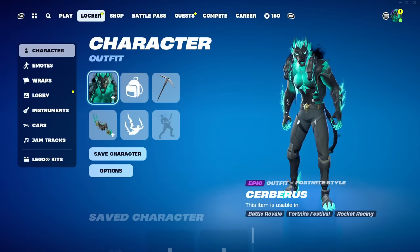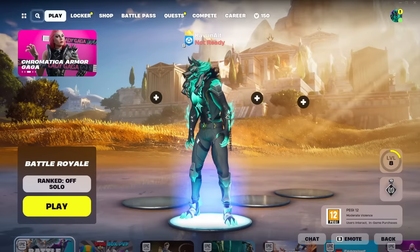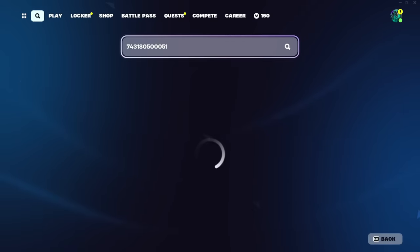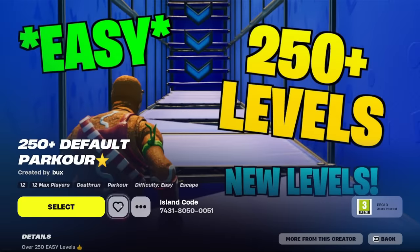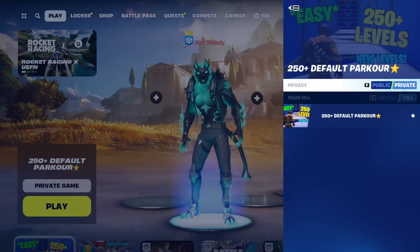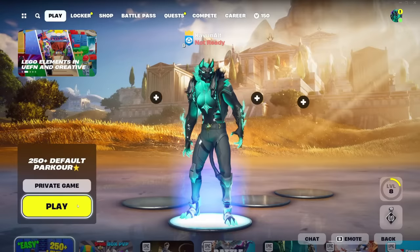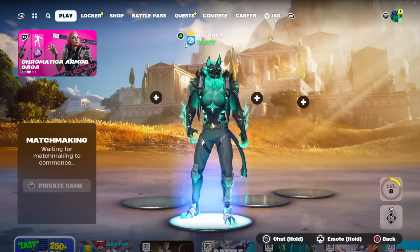Let's get straight into the video. The map code for today's glitch is 7431-8050-0051. After you type in this code, click enter and the map will pop up on your screen. Click on it, heart the map, and click select. Make sure to set this map to private, or it might not work properly. Then click play.